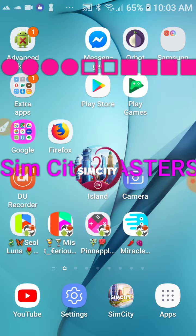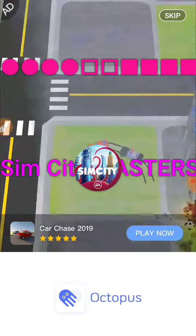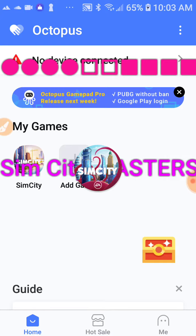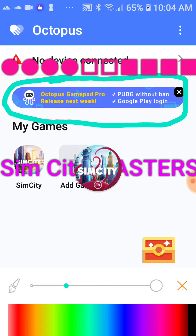Let's start with Octopus because there is something new I just found out today. We open it — unfortunately it does have ads, but you can skip it. So today I found out that next week, around the week of February 20th, they're going to be releasing Octopus with Google Play login — and that's what we want, because it's much easier to save your progress with a Google Play login if you don't have a Facebook account.